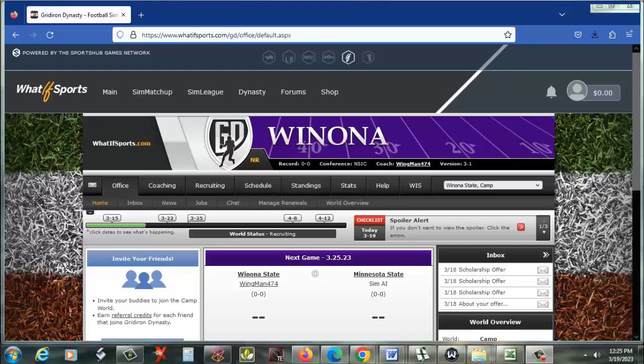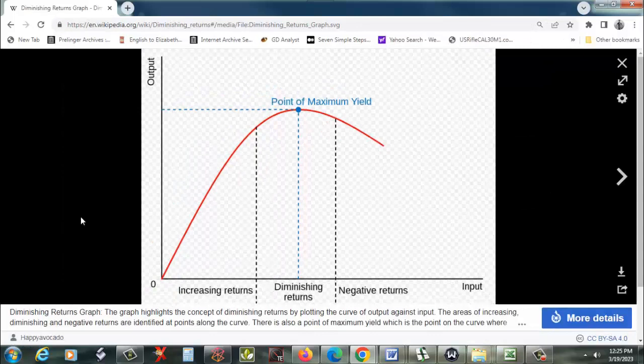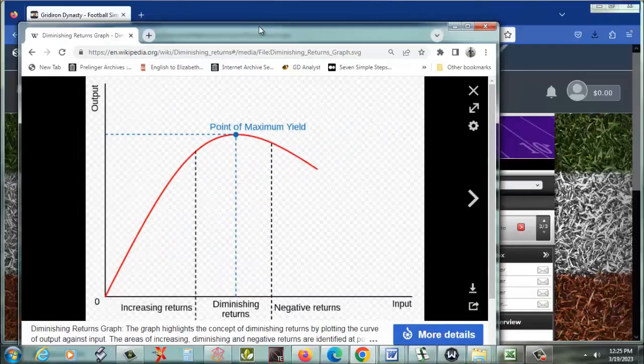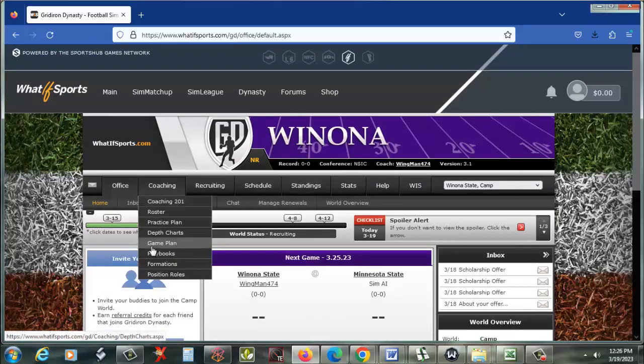Ladies and gentlemen of What If Sports Grid Iron Football, I've decided to do something I should have done a long time ago: figure out what is the perfect amount of minutes to give to practice time for a football team. I have a fairly decent understanding of statistics, and the concept of the law of diminishing returns is something I probably should have explored a long time ago. I've been playing this game for almost six years, fumbling around trying to find the perfect number of minutes to assign to practice time. I've taken over this team, Winona, and I'm going to do an experiment and include you guys in it.